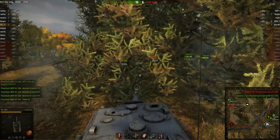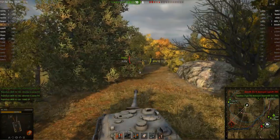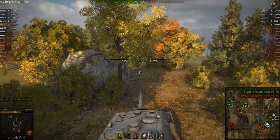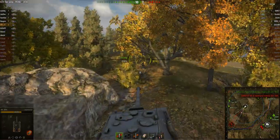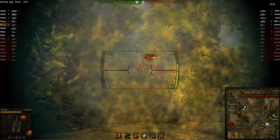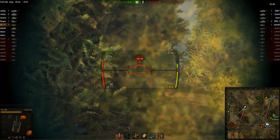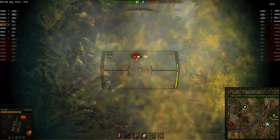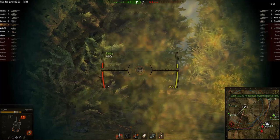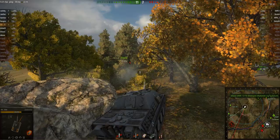He gets another nice shot into the ST-I. However, he can't finish him off because the Type 59 gets him. His team is leading 10-7 so they're probably going to have this game in the bag. He pushes ahead and goes to the rear of the next tank trying to set him on fire. Pretty risky shot there - I probably would have gone for the side of the turret which would have been at a better angle, less risky. But it worked out for him, so why not?